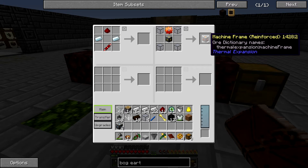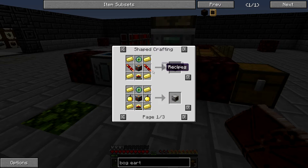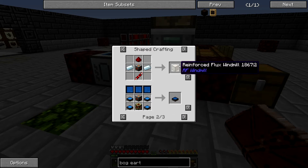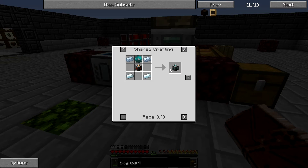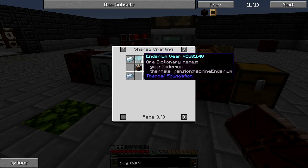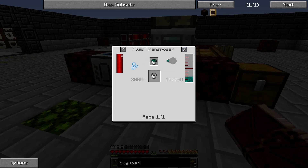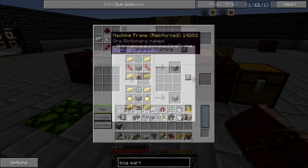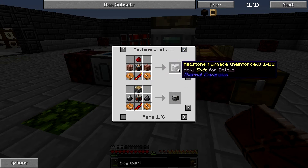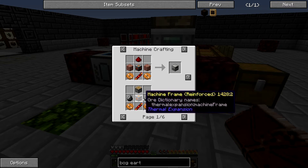To make the reinforced machine frame, which is basically used in a bunch of shaped crafting recipes, you can upgrade from there to the resonant machine frame, which requires an enderium gear. To get that, you'll have to put molten enderium in your casting table. You can also upgrade machines — I believe if you have, like, a basic pulverizer, you can convert it to a more advanced one with the various machine frames.